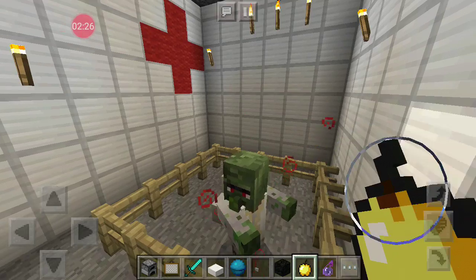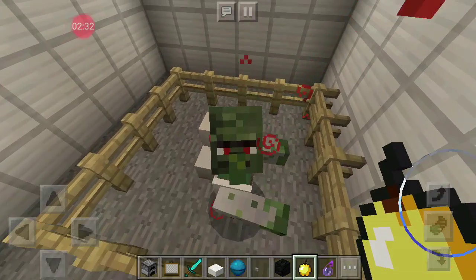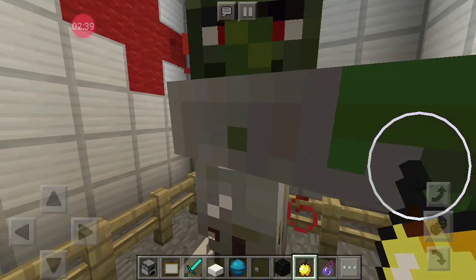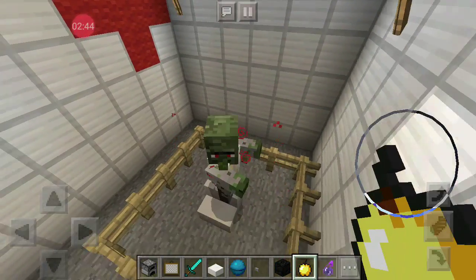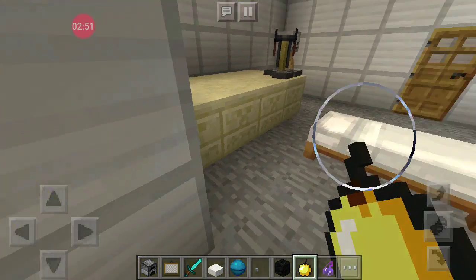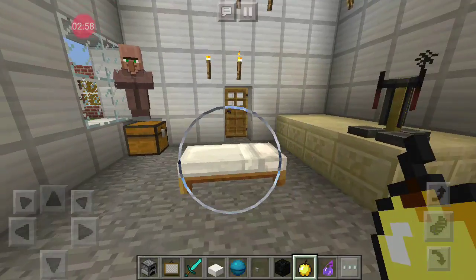He's shaking a little bit. Look at this zombie villager. Hello, how you doing buddy? You're gonna be a villager soon. This is like air. This is the zombie area.